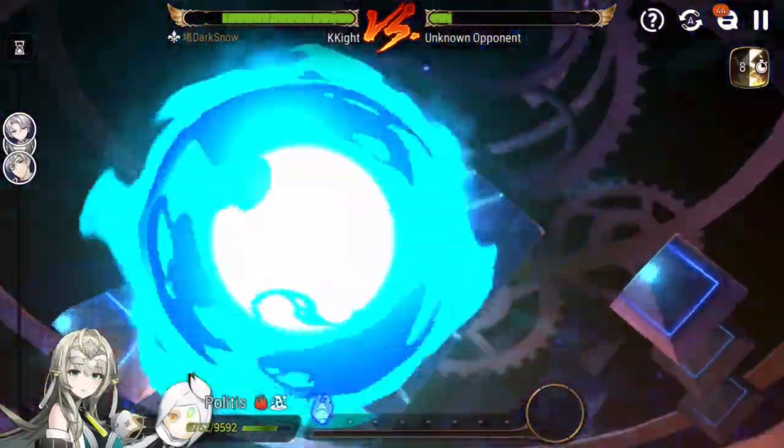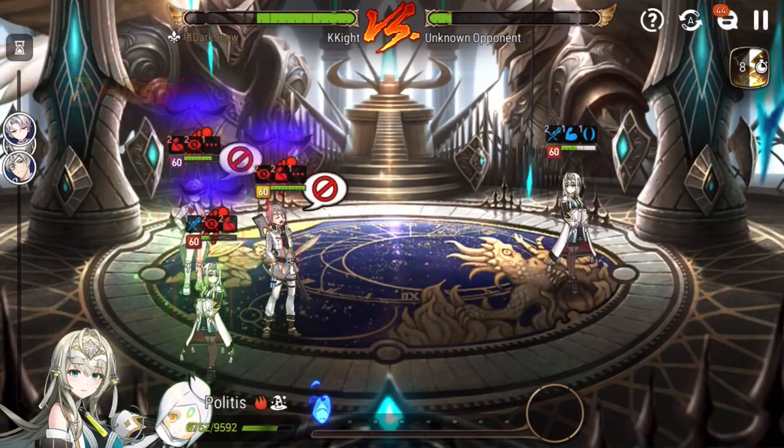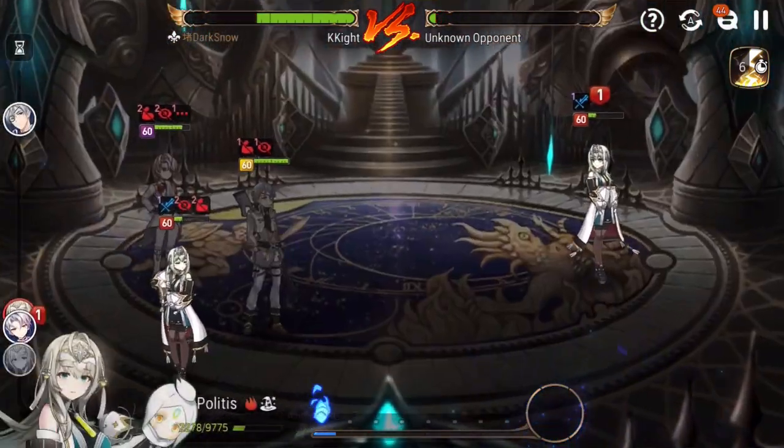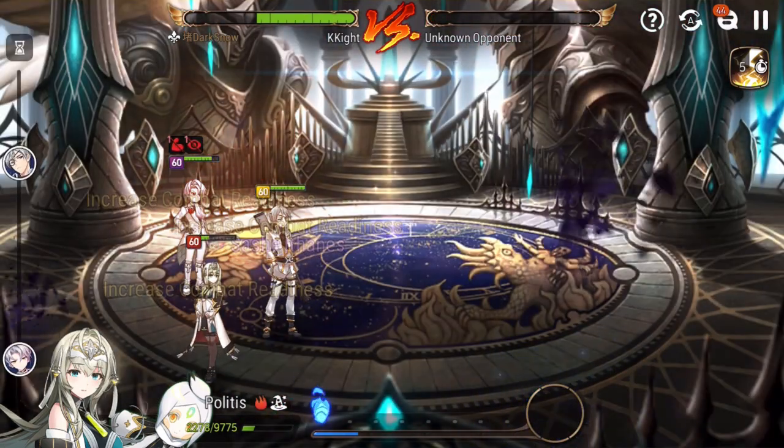That's why you don't run Arbiter Vildred on defense — it's pretty vulnerable. It can be tanked down, it can be countered by ML Haze. There are a lot of ways to deal with it. Nice, we got the second win.